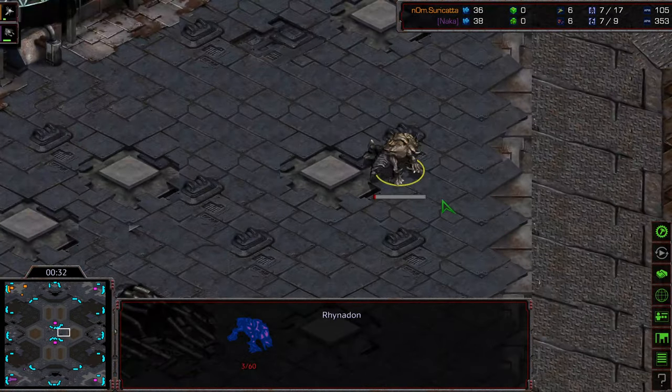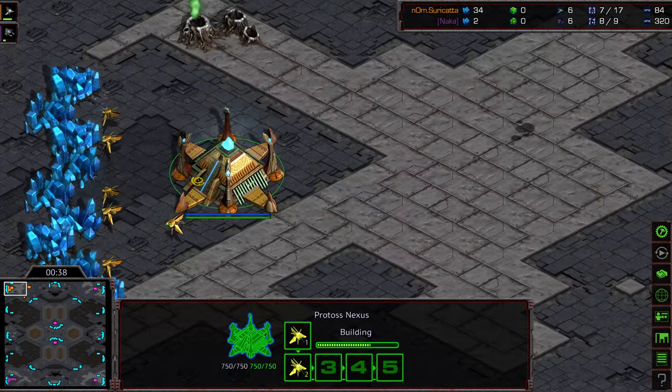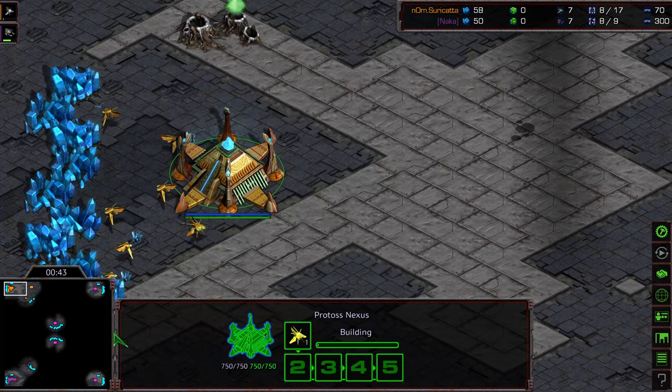I'll zoom in on that Rhinodon. I wonder who started the trend of putting very low health critters on maps just to be out there so that people could attack them or not. Curious.